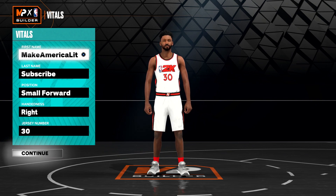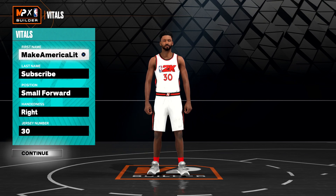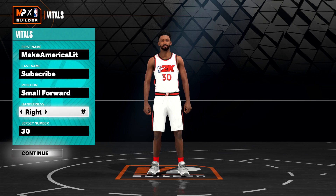His badge count is as follows: he has gold acrobat, drop stepper, fearless finisher, and pro touch, with silver fast twitch. He has gold mid-range magician. He has silver vice grips with bronze hyper drop. And finally, he has silver workhorse.